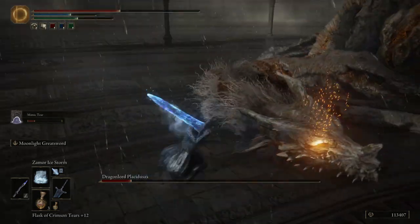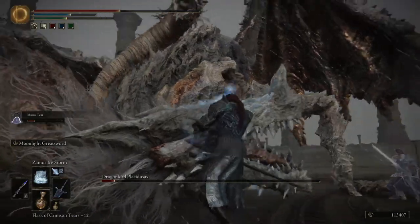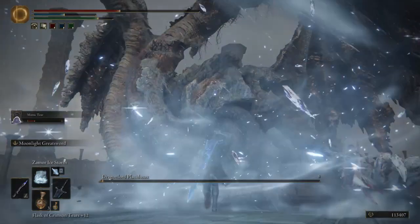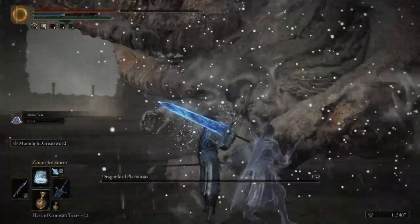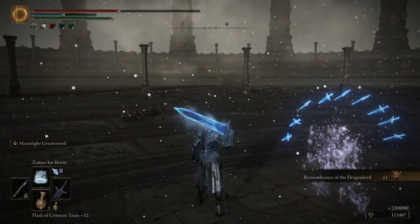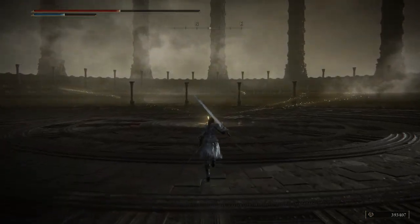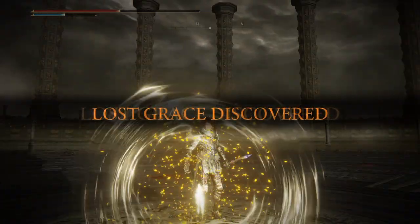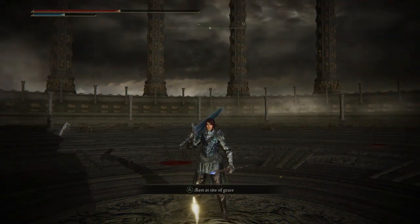Did I stagger him? I think I just first-tried Placidusax. I did — first try! Now you gotta do local ops. First try Placidusax. Fuck you, Dragon Lord. 280,000 runes. I'm kind of concerned about the enemy team — we actually have less people than they do, but I haven't seen anything but like two of them coming out of their base. I'm worried.